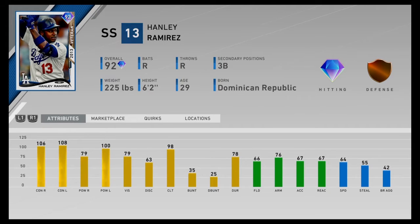92 Hanley Ramirez, shortstop and third base are his positions. 106 and 108 contact, 79 power vs. righties, 100 vs. lefties, 79 vision, 66 fielding and 76 arm strength. Not really that great defense for shortstop, but you could put him at third base. 64 speed — decent.